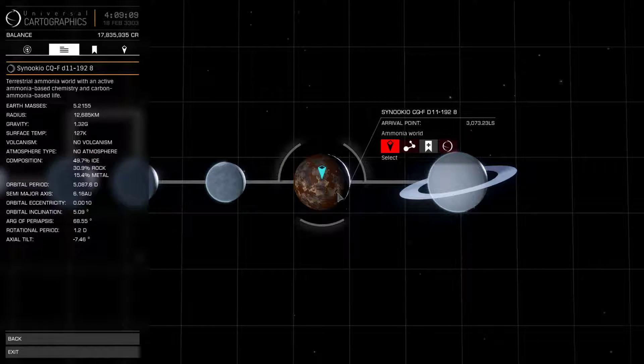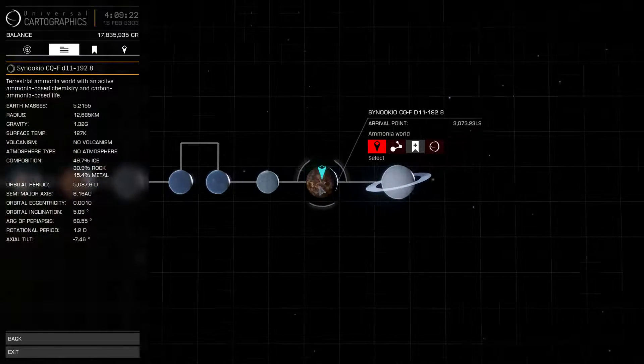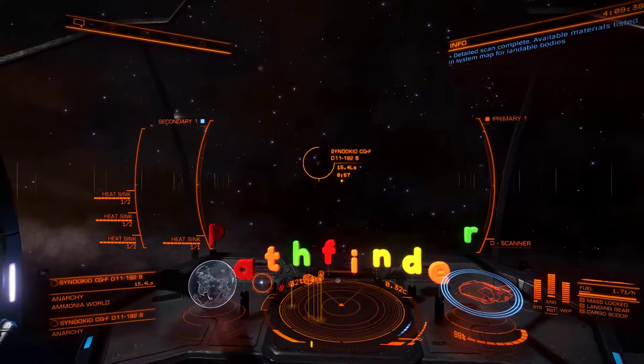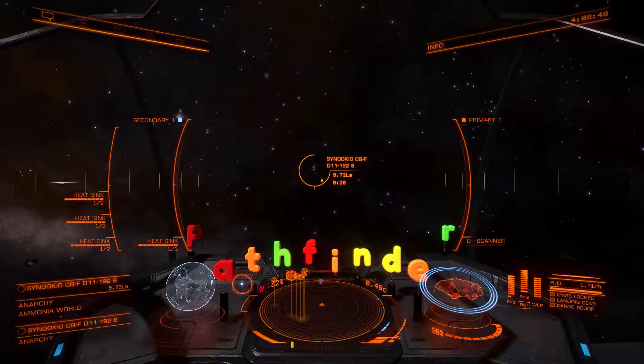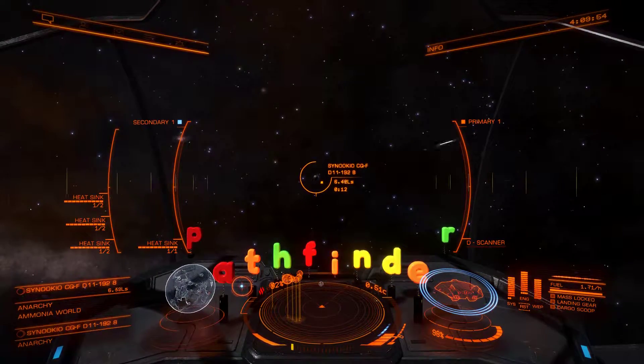There's no volcanism and no atmosphere, and yet it's not marked as a landable body. Usually landable bodies are the ones without atmospheres, like these two over there - those don't have atmospheres. But this one - I don't understand. This is a world with life on it with no atmosphere. I've got to take a closer look at this. This is the weirdest ammonia world I've ever seen. Usually they're just green - they'll look like a water world with a greenish tinge in the atmosphere. This is an odd world.